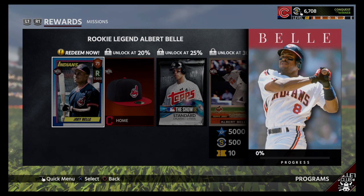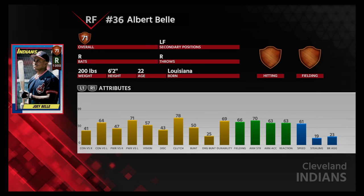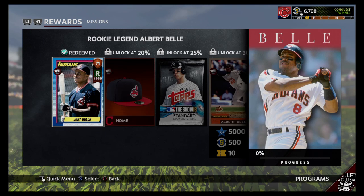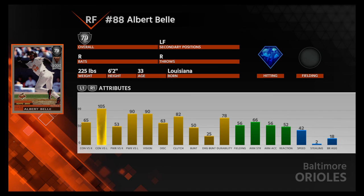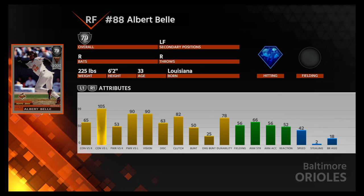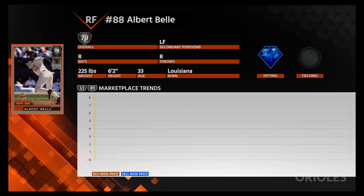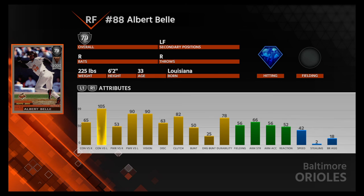And now the final one — Albert Belle. We're going to grab a 71 overall rookie card. Nothing great here, nothing worth mentioning at all. Let's move on to his impact veteran legend: 105 contact versus lefty, 90 power versus lefty, 90 vision — I'm liking that. I dislike that he is only a left fielder or right fielder, because I have Jim Edmonds and Ken Griffey Jr. doing the work there. Rarely misses the ball when swinging — at least he's got that going. Looks like he won't strike out a lot, especially with the 90 vision.